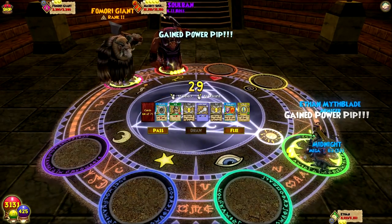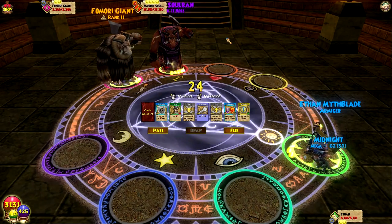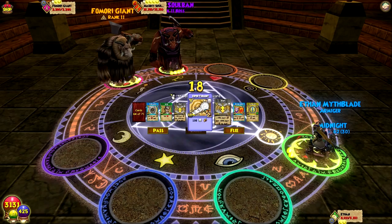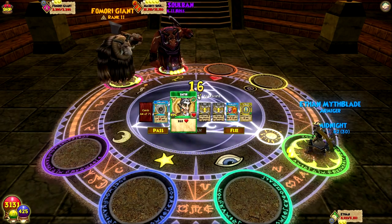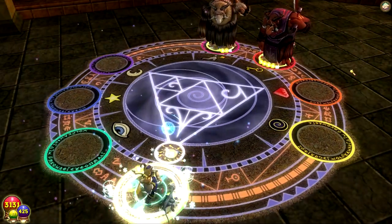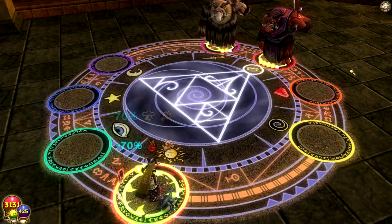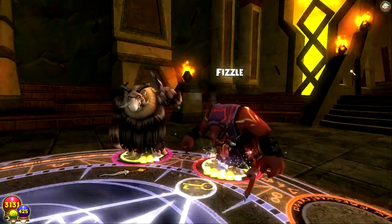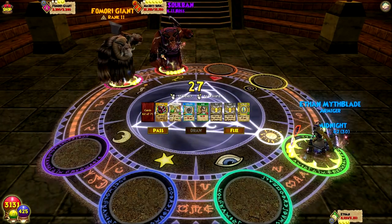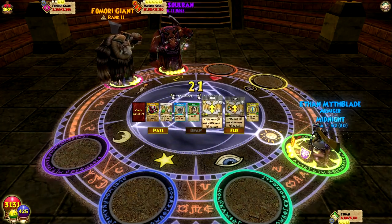Scary looking! 13,000 health. Keep in mind, we have to recover the armor for the fox lady — just the lady. Let's shield. It's always great if the boss is storm or fire, and then the opposite with the minion. The value of your volcanic shield really comes into play.